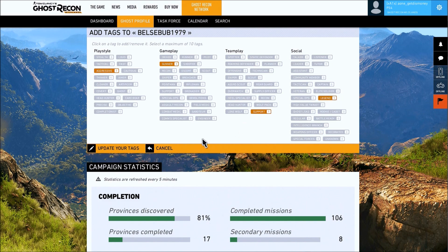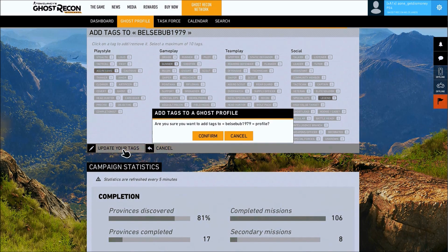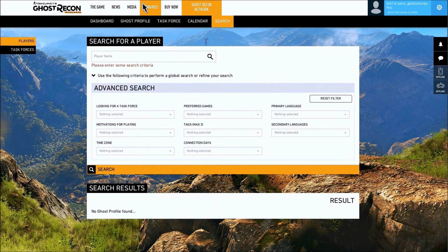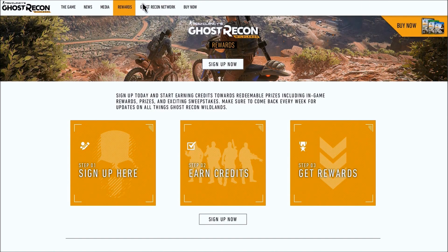After you click Update Your Tags, you'll also have to click Confirm, and after that you will have officially tagged one friend in your Ghost Recon Network. You have to tag a total of 10 friends in order to unlock that weapon skin. And that's how you tag 10 friends in the Ghost Recon Network.